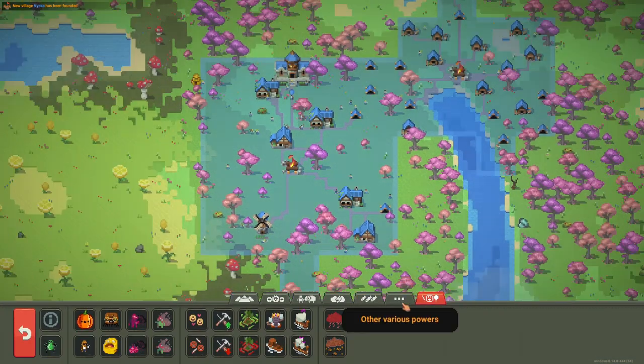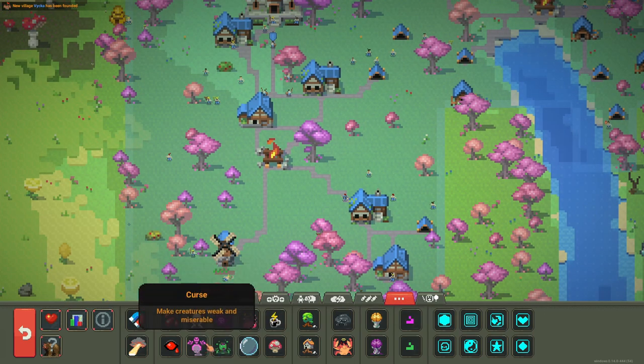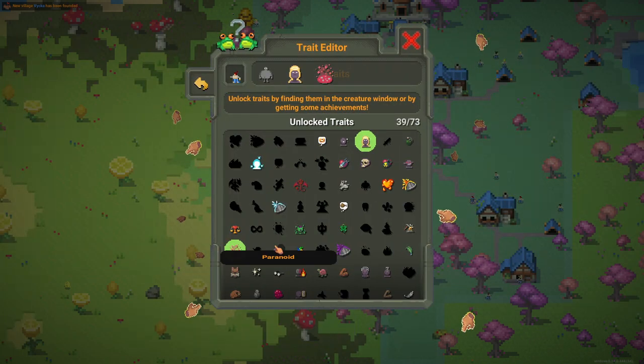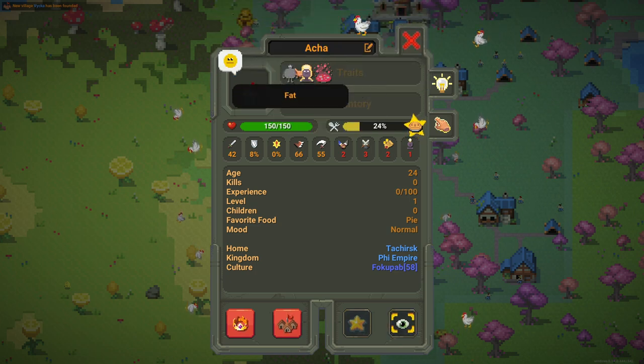Let's see if we have Blast now - we do, that's great! Because it's the Enchanted Biome we can get all these traits. Let's give him Mushbars - he has Mushbars now. Did we unlock Mushbars? We did, nice.